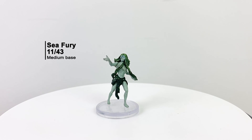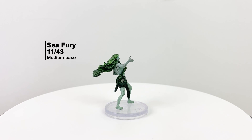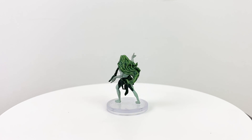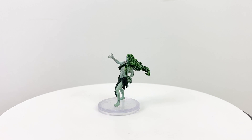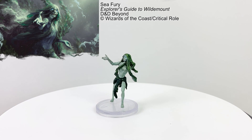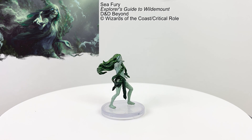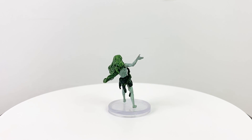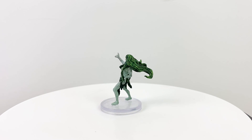Sometimes in a coven of sea hags, one becomes more powerful than the others, and when there is no immediate prey in the vicinity to focus their ire on, that powerful hag may turn against the other hags in the coven, killing them and siphoning their magic to become a hopelessly mad sea fury, driven only by its greed and loneliness, luring victims into the depths. The sea fury has a lot of tricks at its disposal and has a CR12 stat block.